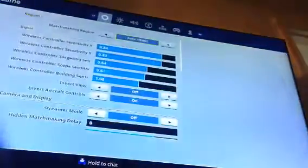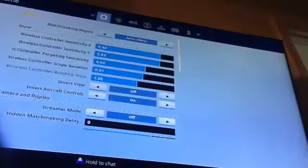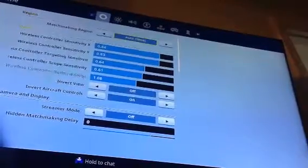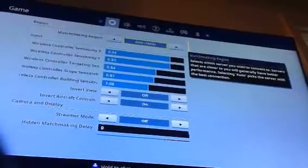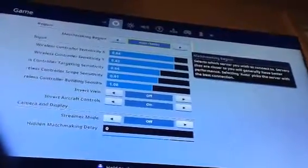First of all, you want to make sure your matchmaking region is set correctly, because you need another account for this. Make sure your matchmaking region is the same region as your other account. You want to tell someone that you trust — someone who can give you their account.